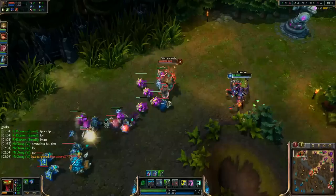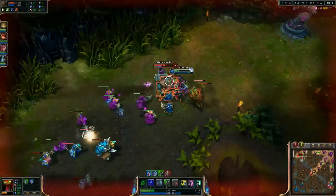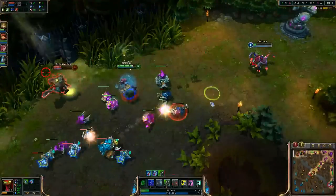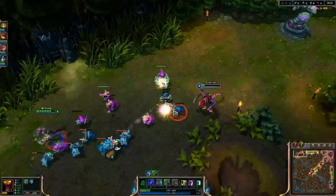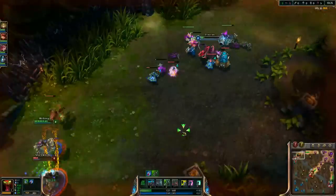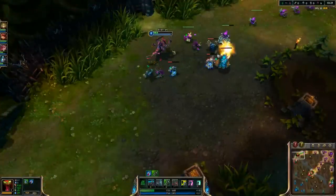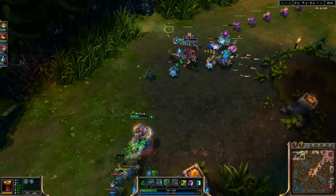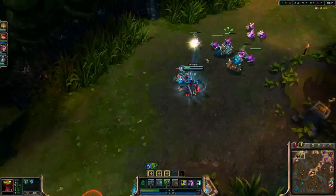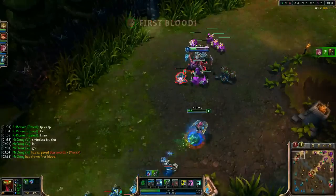Vi's coming, so I'm going to try to bait. Vi should get a kill here. We force Yorick's flash. Is Vi gonna get him? That would be sick. I can't really do anything to help — I didn't have cooldowns. I don't think Vi should've flashed there. She just needs to back out. Alright, nevermind — she got it. Somehow.